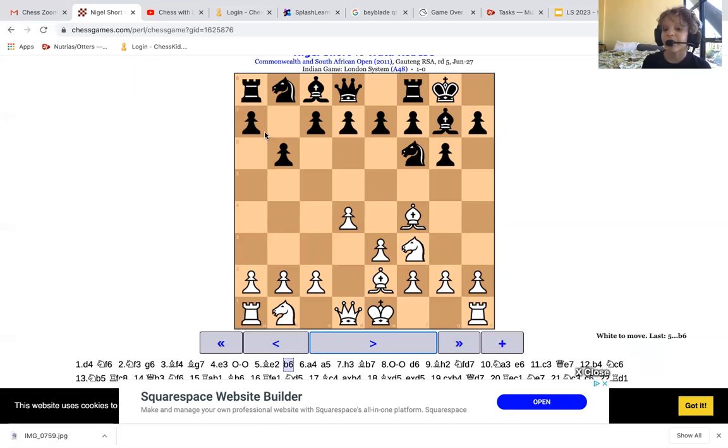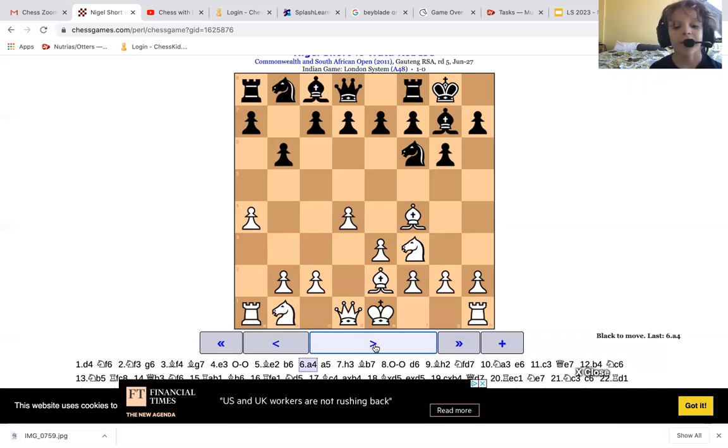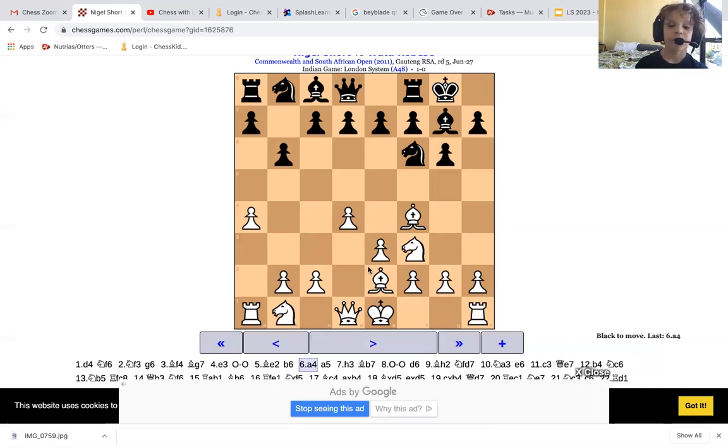I think he's going to fianchetto this bishop — like that — soon. But White decided no. If you're going to get a fianchetto bishop, I may as well just try to stop you from getting space. So that's why he played a4.